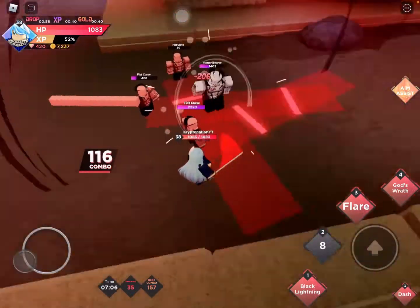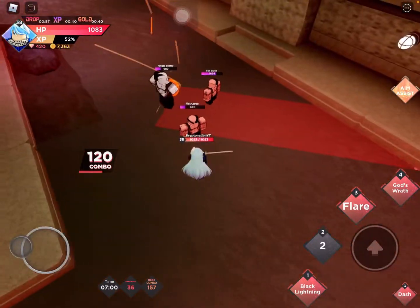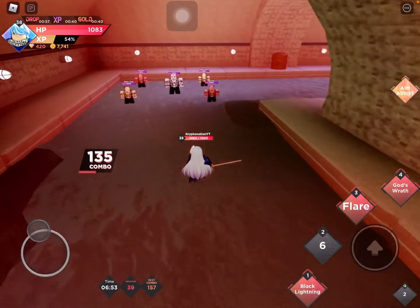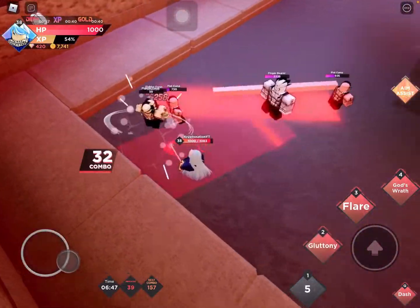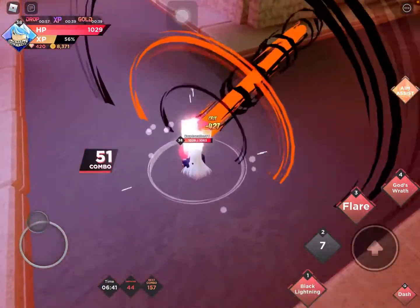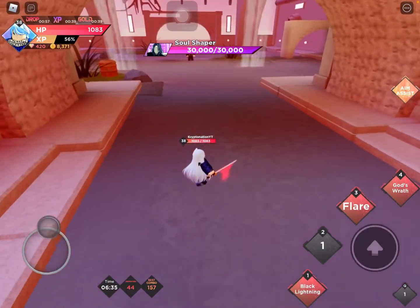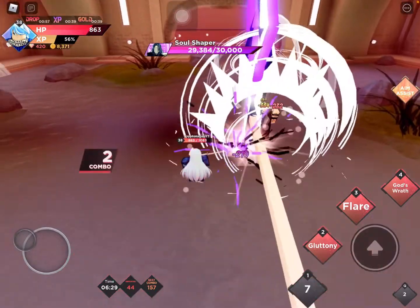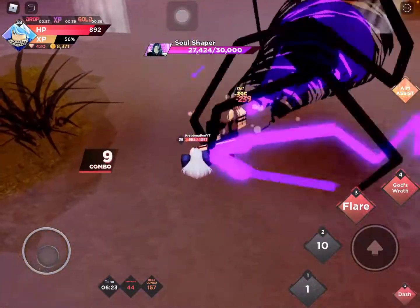It shoots a semi-AOE line of lightning, but the bad thing is you're kind of frozen while it plays out. Look — yeah, you can't move during it. But I think it does really good damage, so that's nice. A tip: you shouldn't use it on the line-type enemies. Okay, I'm at the first boss now — Soul Shaper. Pretty sure he's Mojito. And is that Gomu Gomu Gatling?